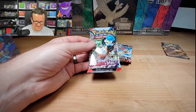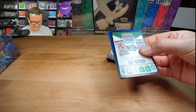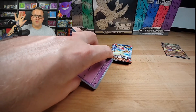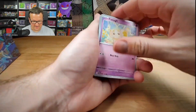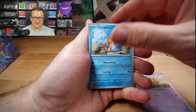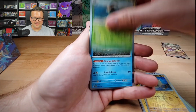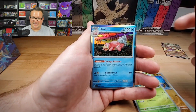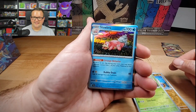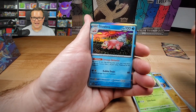Now we are hopping into the Scarlet Violet. We got Fidough, Panko, Flittle, Nest Ball, Mankey, Gogoat, and Slowbro. This card - I still love that card. This is the best illustration like this I've ever seen. I love that card.